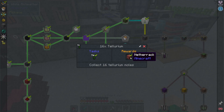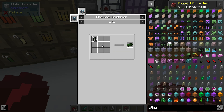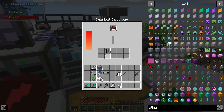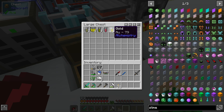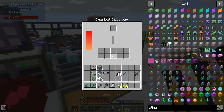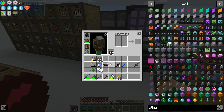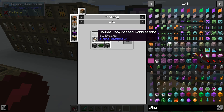This allows us to get 64 netherrack, and we can use that to make cobblestone generators by making tellurium ingots. So that's 16 tellurium in here. Using it also gets us some gold, zinc oxide, phosphorus, germanium - all kinds of good stuff. I'm slowly but surely running out of space, so we're just gonna dissolve this down. Cobblestone generator requires tellurium ingots, a bunch of compressed cobblestone, some water, some lava, and a piece of glass.